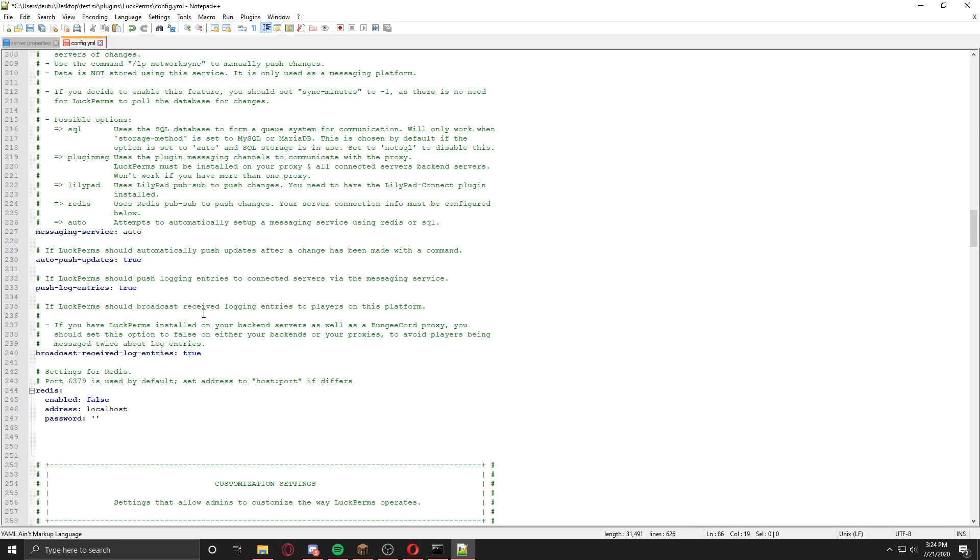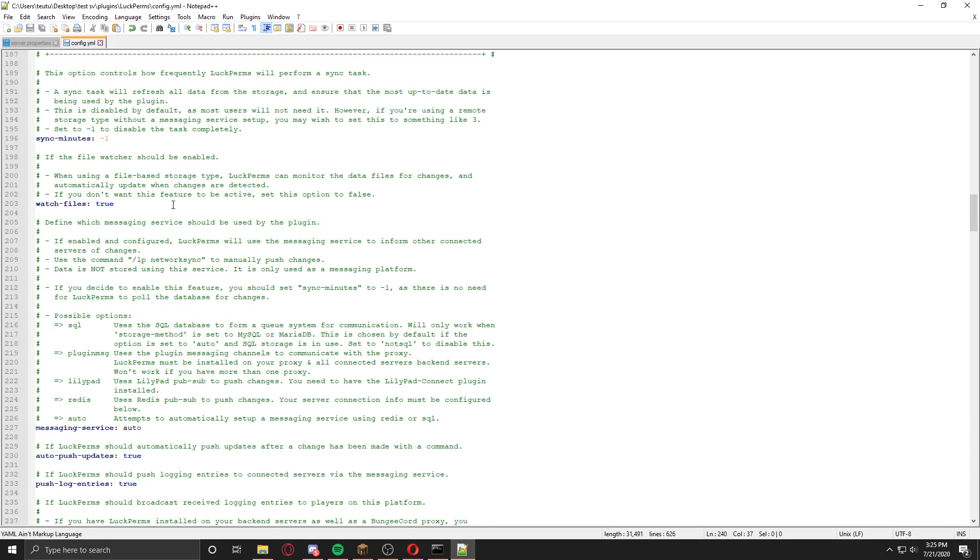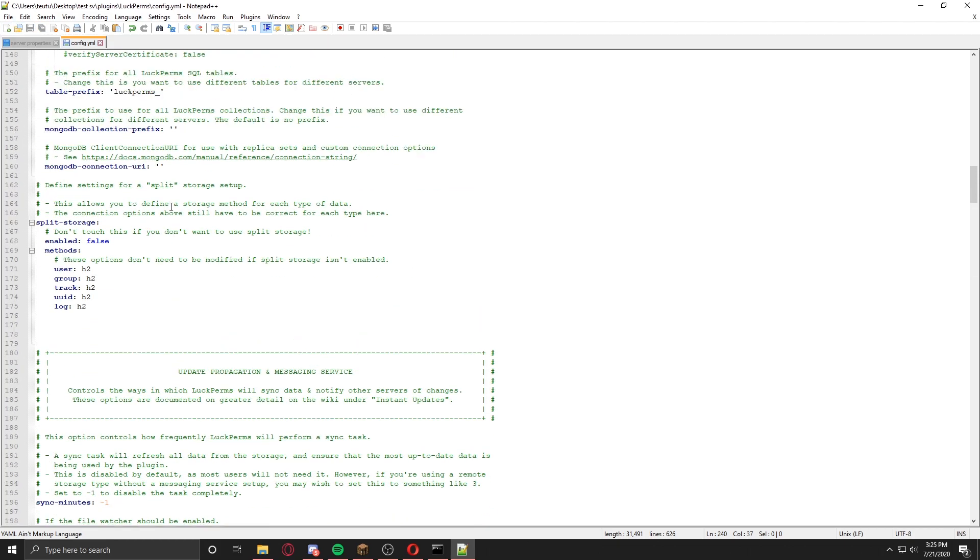One more thing to do is set 'broadcast received log entries' to false. Because when it's set to true — this is for the BungeeCord proxy — there is a chance that some messages will be sent twice, which looks bad. So set it to false. Since I'm not using BungeeCord, I'll just leave it to true. That's all for the config — don't forget to save it after making any changes.